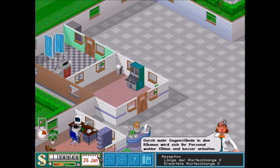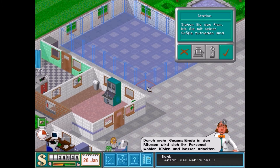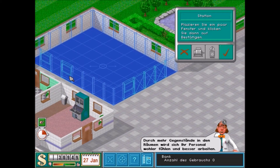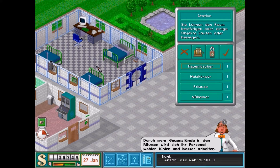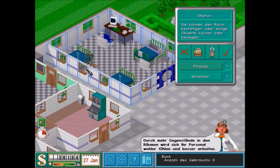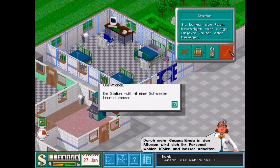Zunächst machen wir noch die Station. Das ist meine wunderbare Ecke für die Station. Ich werde die Tür hier vorne hinbauen, hier natürlich ein paar Fenster – bei Fenstern fühlen sich einfach die Mitarbeiter und auch die Patienten ein klein wenig wohler. Wir stellen ein Bett hier hin, ein Bett da hin und das dritte Bett hier hin. Der Feuerlöscher kommt hier in die Ecke. Ich nehme zwei Heizkörper mit, weil der Raum doch echt groß geworden ist. Den Mülleimer platziere ich nochmal anders – es kann nämlich sein, dass der Patient hier rum ins Bett steigt und der Mülleimer dann im Weg ist.